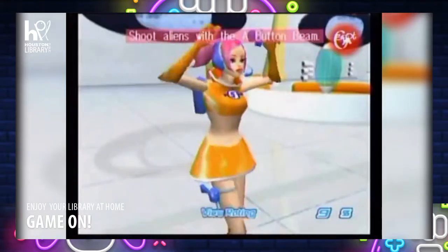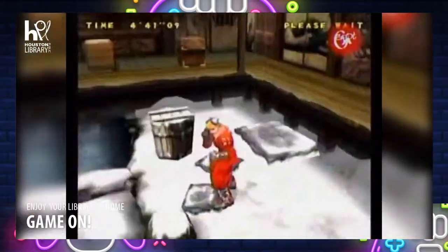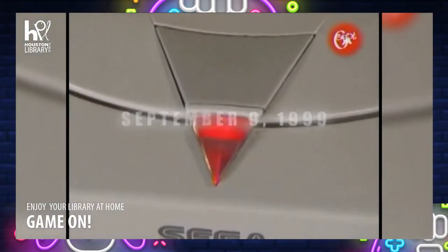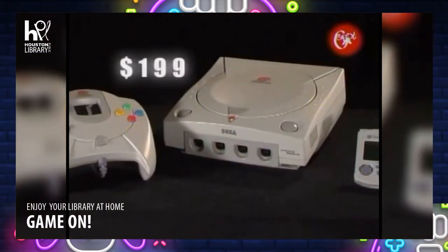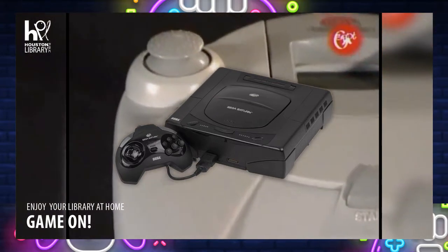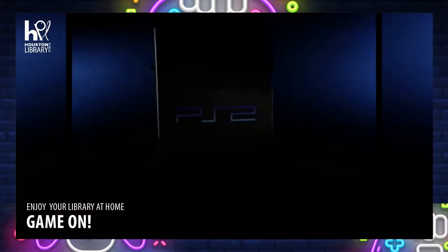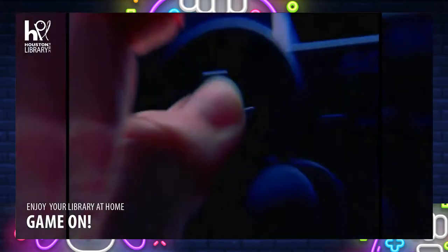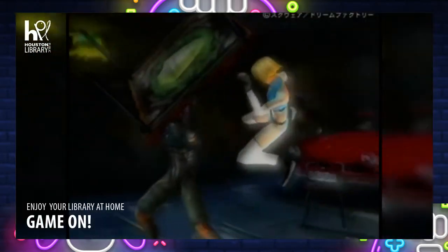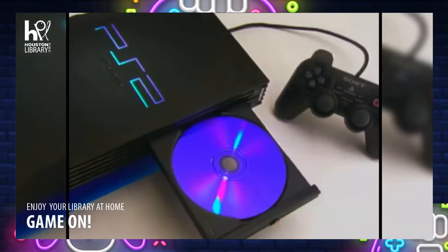As for the console itself, the Dreamcast was designed to reduce costs, meaning it was manufactured using parts that weren't that expensive to get. As such, it only cost $199 when it launched — half the price of the Sega Saturn that came before it. Unfortunately, it just couldn't compete with its contemporaries. The console really only sold about 9 million units, while its competition sold well above that, with the PlayStation 2 selling 155 million units.